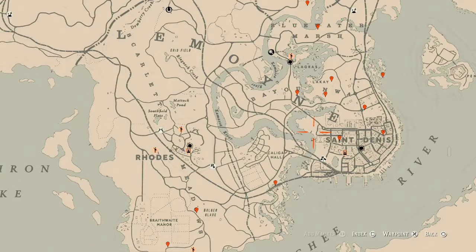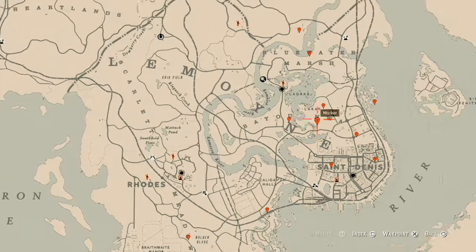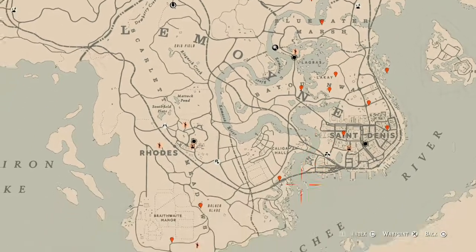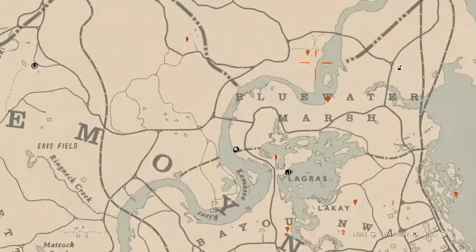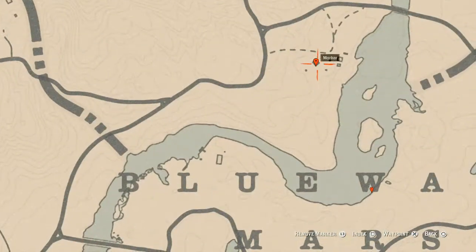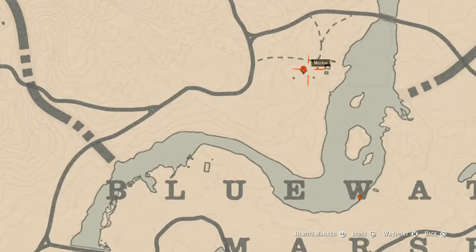Remember to check the description box below because everything will be down there — these cycles, a link to a video for the current cycle of fossils, and the Twitter and Instagram for the channel. I'm going to quickly go over the things I have marked on the map. Let's go up to this first marker which is an antique alcohol bottle.